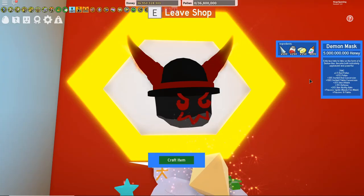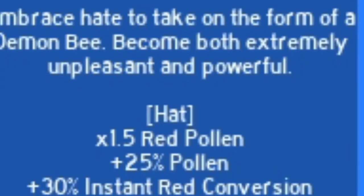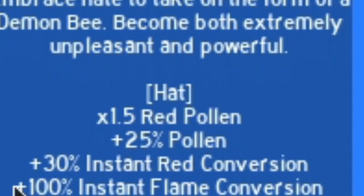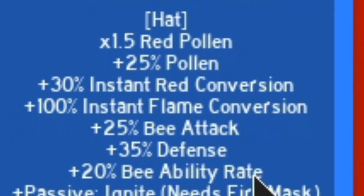Embrace hate to take on the form of a demon bee. Become both extremely unpleasant and powerful — I like the sound of that. From this we get 1.5 times red pollen, 25% pollen, 30% instant red conversion — that's really good — 100% instant flame conversion — that's super good — 25% bee attack, that's nice, 35% defense, that's also nice, and 20% bee ability rate, that's very nice.